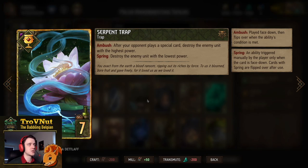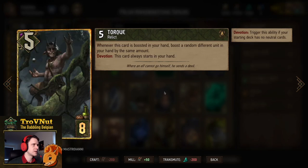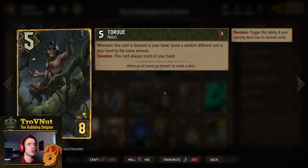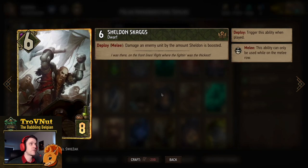Then we have Torque — a five power relic for eight provisions. We have Devotion in this deck, so this card will always start in your hand. Whenever Torque is boosted in your hand, it boosts a random different unit in your hand by the same amount — basically doubling up on your hand boosting, which is going to come in really handy.